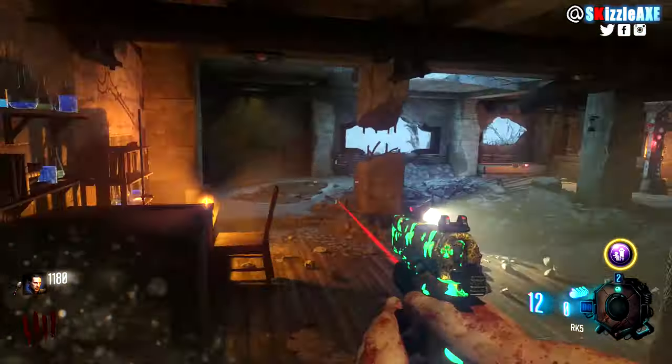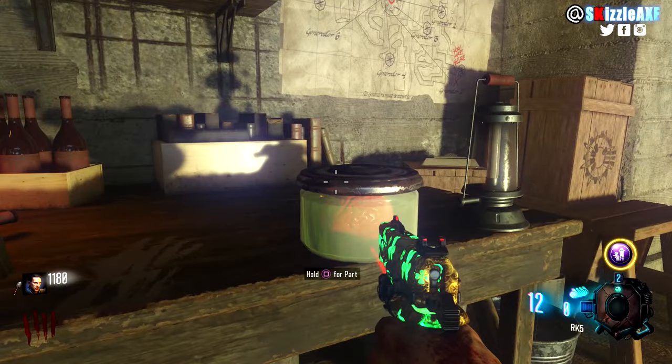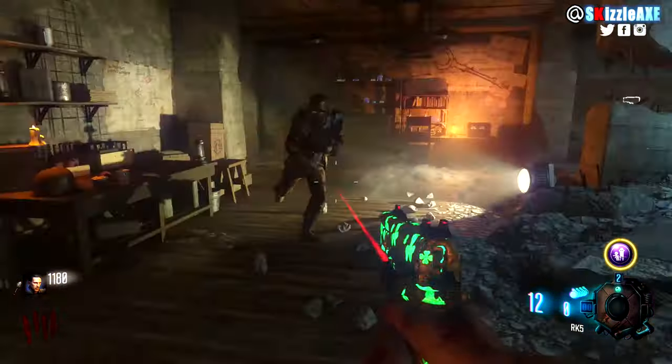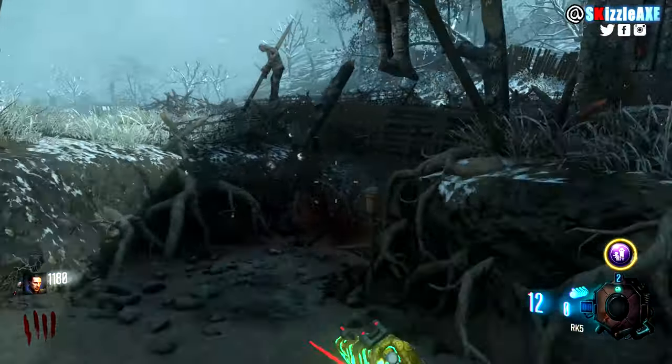The first part is the brain, and it's going to spawn inside the spawn room — that's the only location. It's going to be on the table right here, just pick it up.